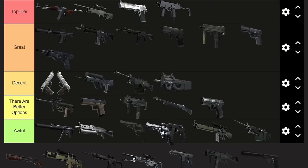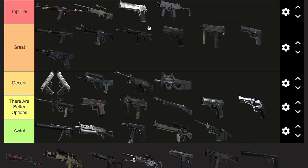Next up, the R8 Revolver. I'll put it in 'there are better options' because the Deagle is the better option. The Deagle is terrible if you don't hit the head. The revolver is slightly less terrible because you can hit someone twice in the body to kill them, but the Deagle can do that up close if you hit the lower chest or abdomen.